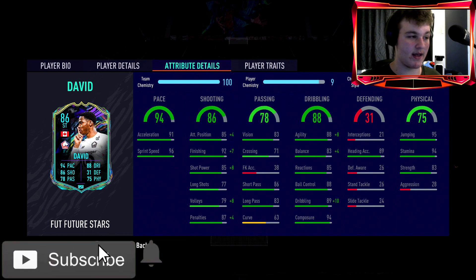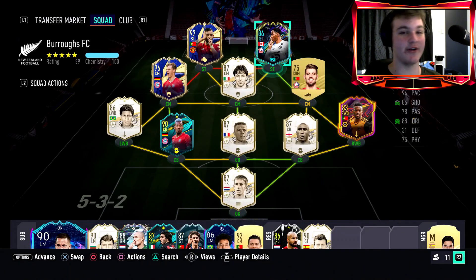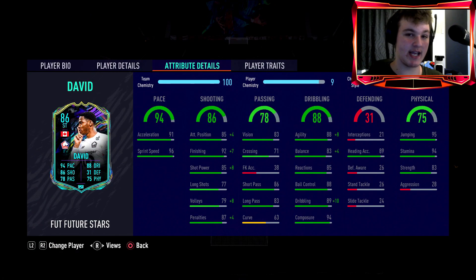I've gone with a Finisher chem style rather than Hunter or Hawk. With Finisher, he goes up to 89 attacking positioning — 90 on full chem — and I'll get a manager in to get him there. He goes up to 99 finishing, 95 shot power, 89 volleys, 91 penalties. Not only that, he goes to 98 agility and 88 balance — up from 88 agility and 83 balance — which will be a huge difference.